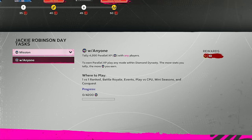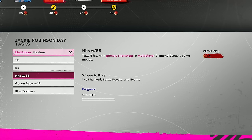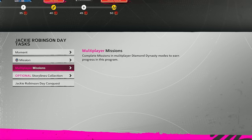There are multiplayer missions as well: 42 total bases in any multiplayer Diamond Dynasty mode gets you 10 points; 42 total strikeouts gets you 10 points; five hits with primary shortstops gets you five points; five times on base with primary first basemen gets you five points; and five innings pitched with Dodgers players gets you five points. All of these missions are multiplayer only.